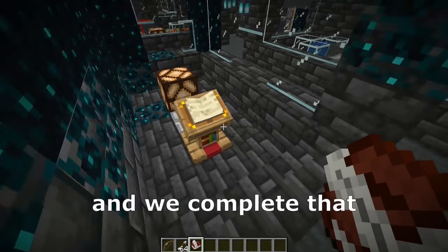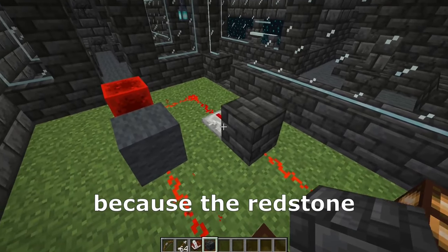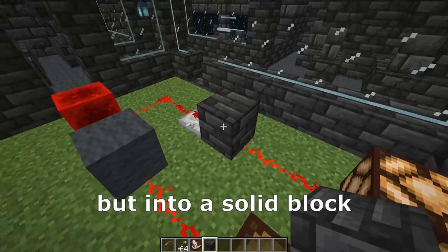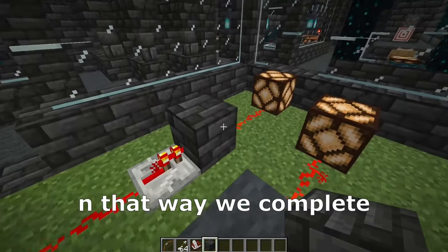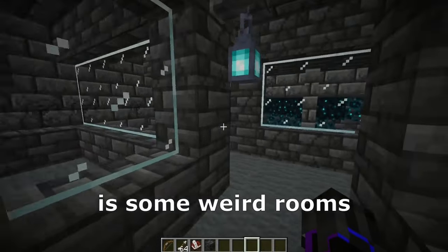For the next one, we need the book and quill and we complete that. For the next one, we need the solid block to replace the glass, because the rest ones didn't go through the glass but into a solid block. And in that way, we complete the next puzzle.